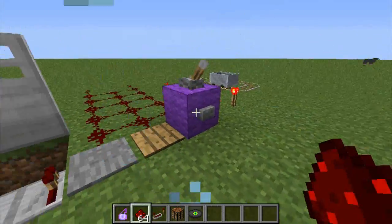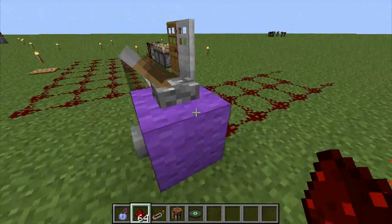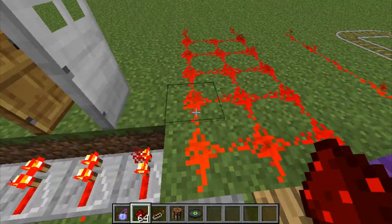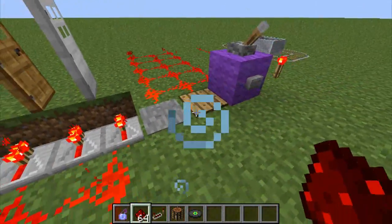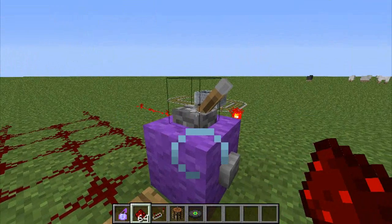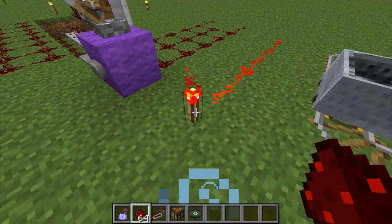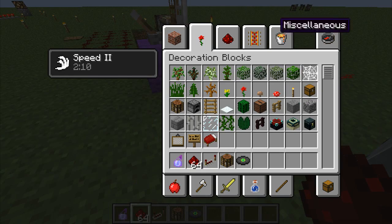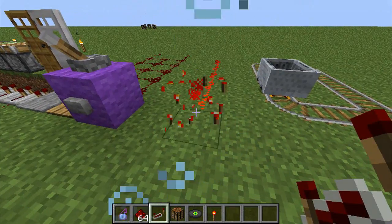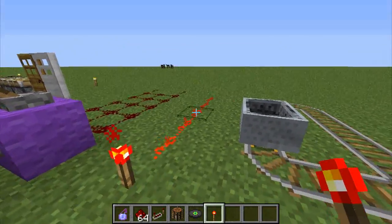What else can you use to power blocks? You can use a stone pressure plate, a wooden pressure plate, a lever, or a button. If you stand on the stone pressure plate it activates the redstone; same with the wooden pressure plate; flick the lever and it activates the redstone; same thing with the button. Now, you've also got special things called redstone torches. Redstone torches can actually power redstone without needing to step on something — they're already lit, already a powered item. You just place them down and they power the actual item.